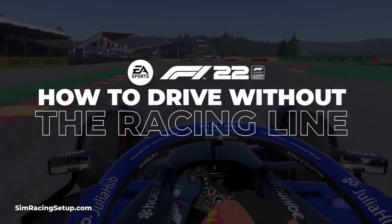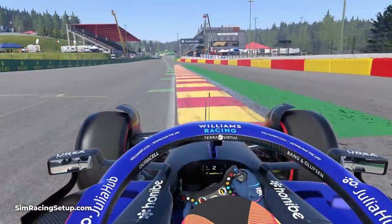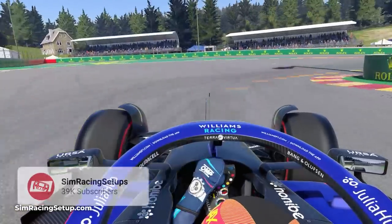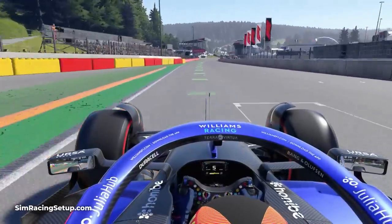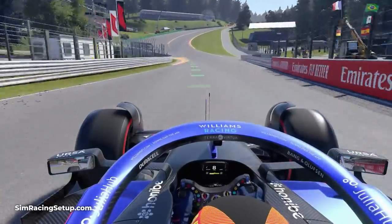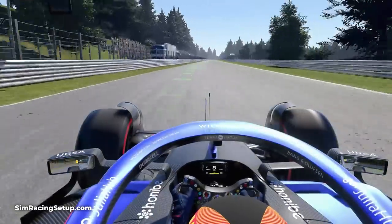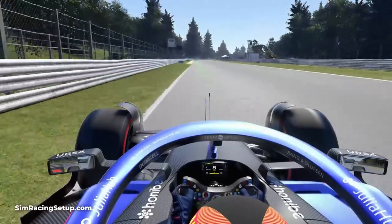Today I'm going to take a look at how to learn to drive without the racing line in F1 22. This is a slightly different assist to many of the others, as it's not focused on how to make your car easier to drive. Instead it puts more emphasis on the tracks you're driving around. While it can be extremely useful if you're driving on a completely new track, the bright green and red line does break immersion. If your goal is to learn how to drive F1 22 without any assists enabled, you're going to have to learn to drive without the racing line. In this video I'm going to run through some of the best techniques and tips to help you remove the racing line as quickly as possible.